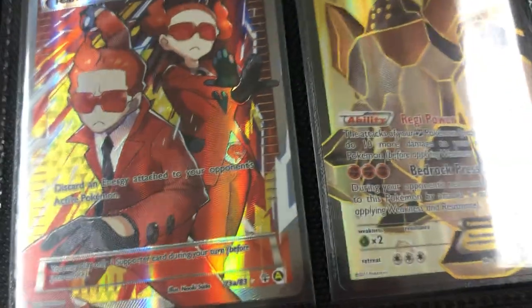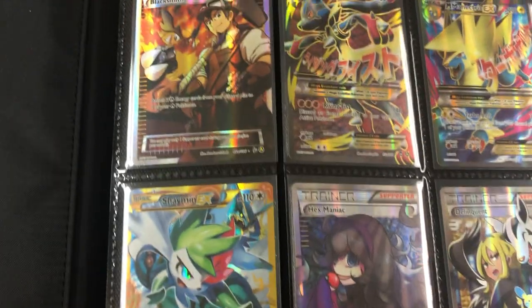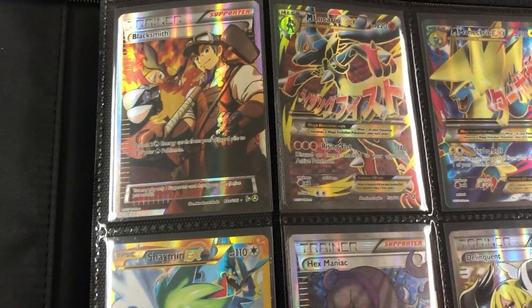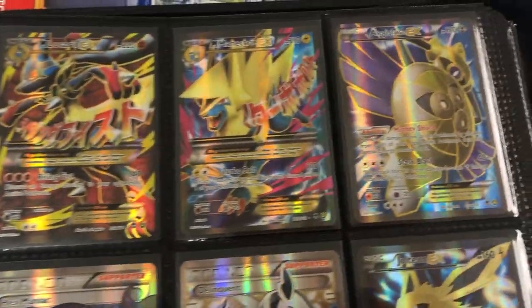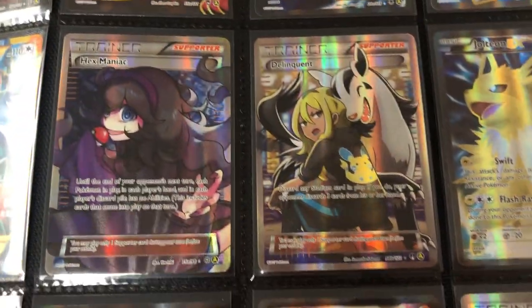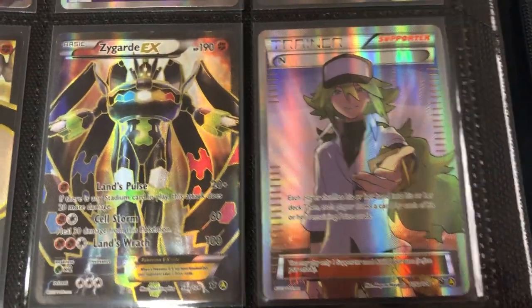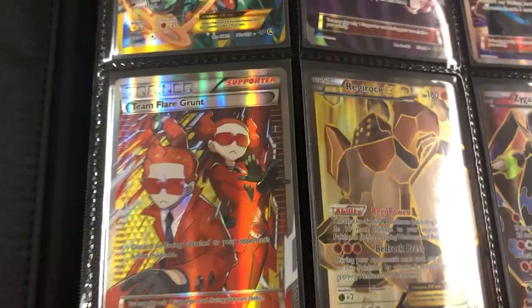The whole entire Hidden Fates shiny set is going to be in here. We're starting off with the XY Premium Trainer Collection box that released with all these promos. Lucario is one of my favorites. We got a nice Aegislash, Shaman — also one of the best ones in this set. But personally, I like Trainer End the most. I'm not always a huge fan of trainer cards, but for some reason I love this card. Moving on to the next page.